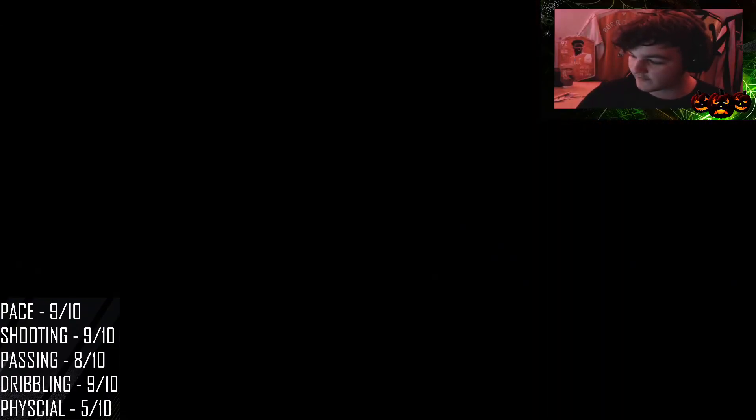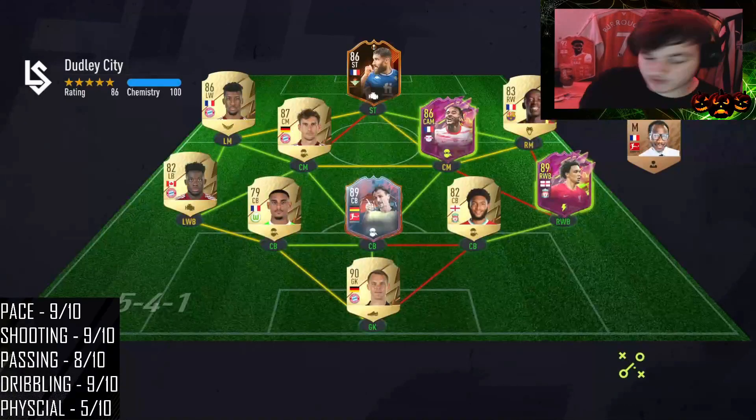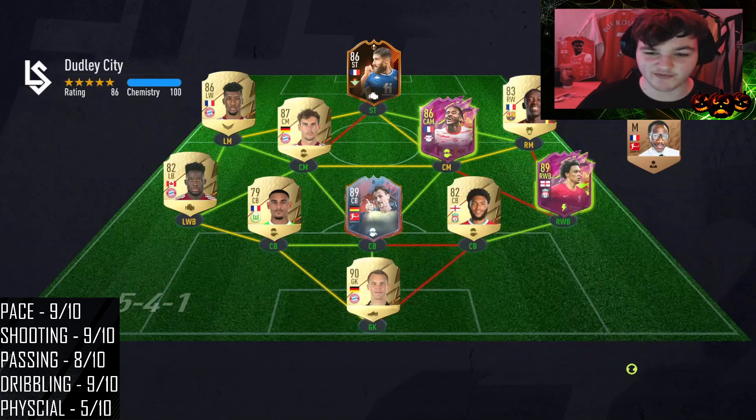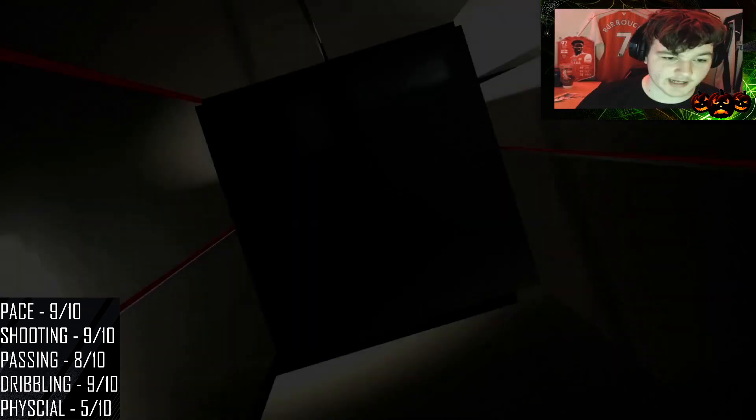Let's look at the team we'll be facing — we're playing Fut Champs, we did win our first game. He's got Kolasinac in there as a hero centre back, interesting team with five at the back. We'll play two games of Champs — this is our second — and we'll face two five-at-the-back teams. We forgot to mention: we're going to play Corona as a striker.